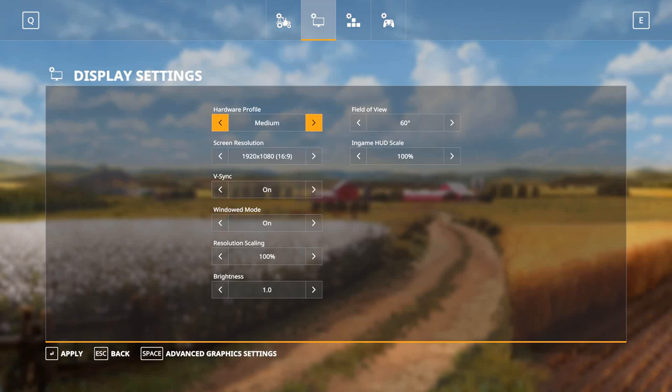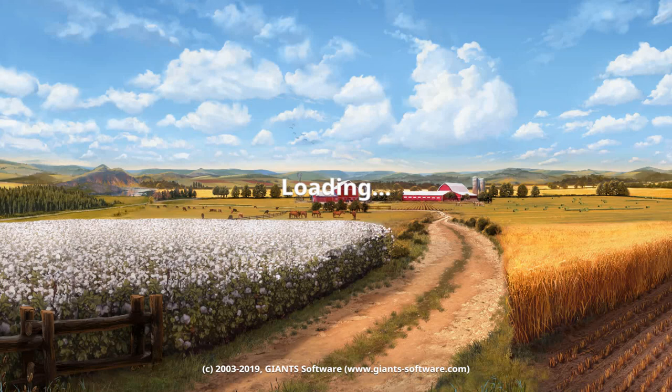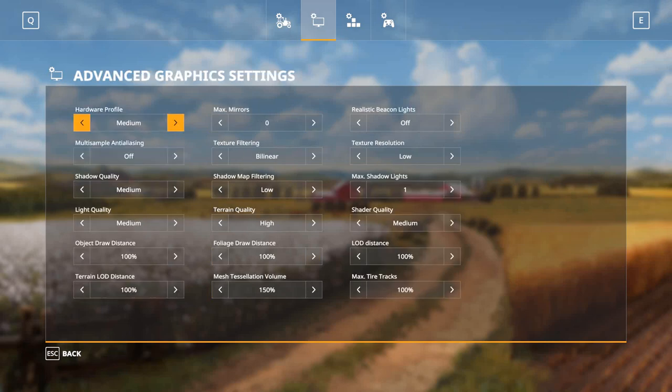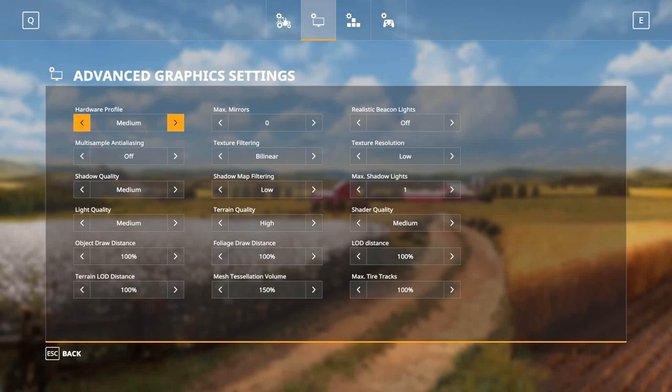I'll go on medium. You apply it, it will kick you out for a minute and you'll come back. Move right back into the event settings page. Your hardware profile is now medium. Then you come over to max, click advanced graphic settings, set max mirrors to seven — it should go to custom. Values like six, five, four, three, two, or one also work. Hit apply.